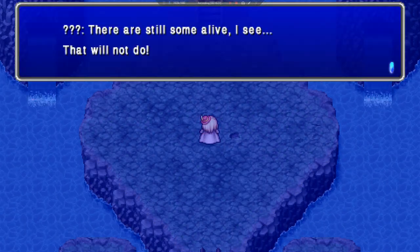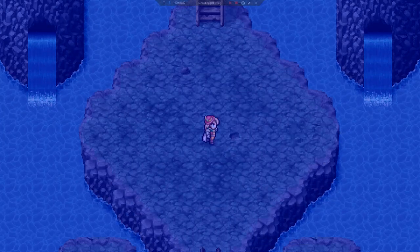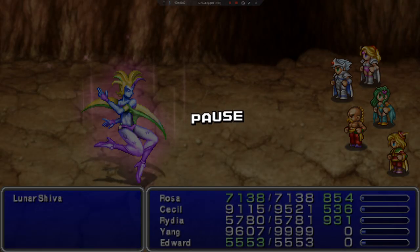The Requiem Harp is broken. There are still some alive — that will not do. Enjoy your icy grave. So dramatic. Alright, so we have Luna Shiva. She has 10,000 HP. With this fight, you want to cast Haste on Yang and Rydia, then everyone else. Followed by having her use Karaja every round, Yang use the Deadly ability, and Rydia summon Asura every round.